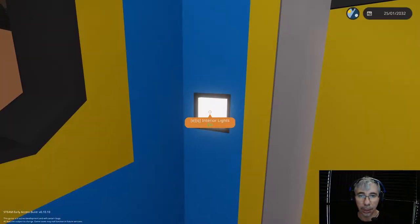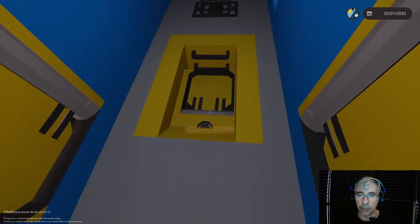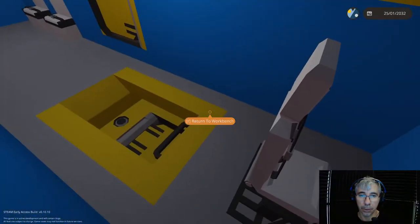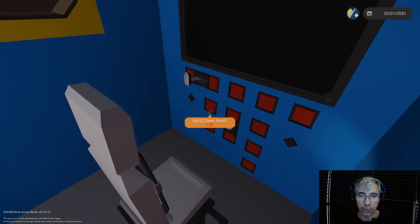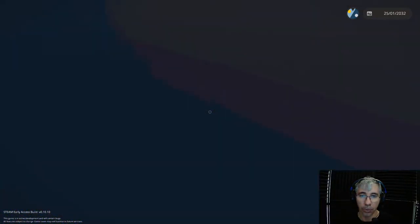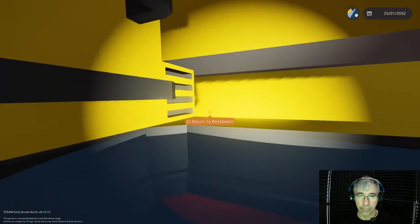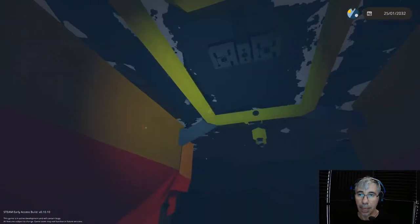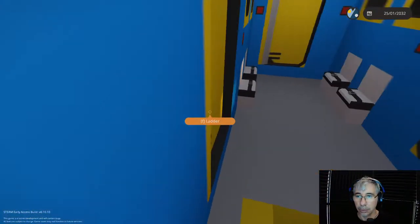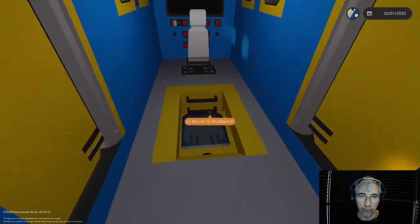Let me turn on the lights because it's a little bit dark here. So we have this hatch, and this could also be used without a submersible — if you for example want to perform some scuba diving, you can open the hatch and then just go underwater.